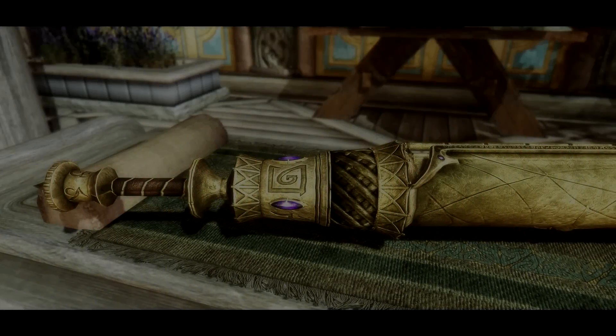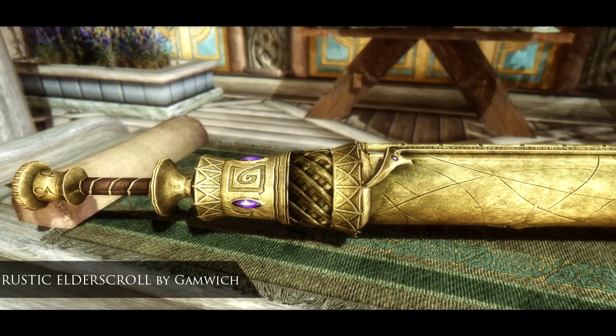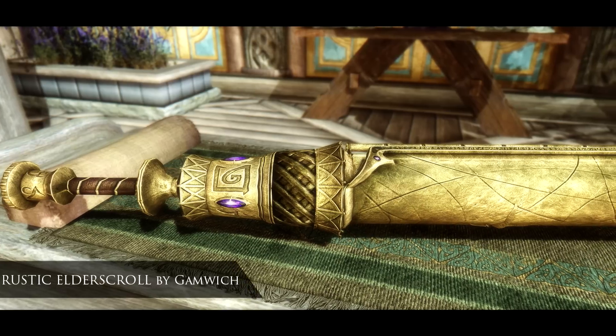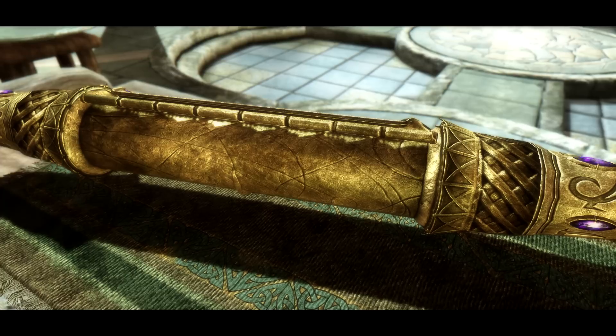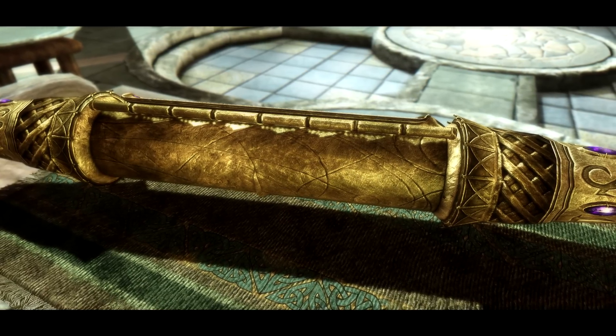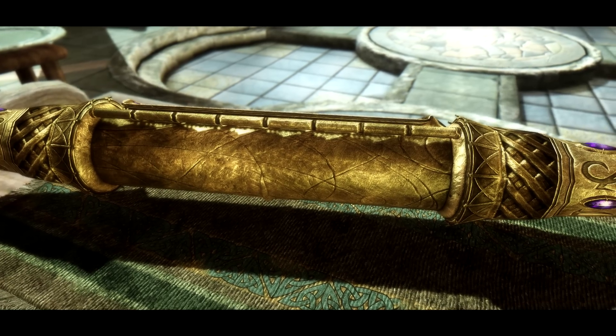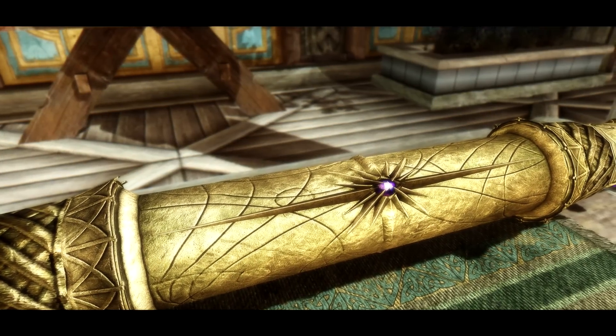Next up, we have the Rustic Elder Scroll from Ganwish. This is another part of the Rustic series and brings 2K or 4K textures to the Elder Scroll — in this video I'm using the 4K textures. On top of this, there are also replacement textures for the Elder Scroll reading effect: that's when you open up the scroll and the text and lights flash before your eyes.